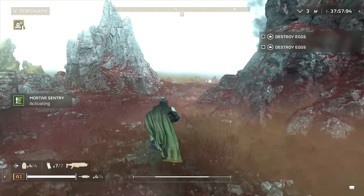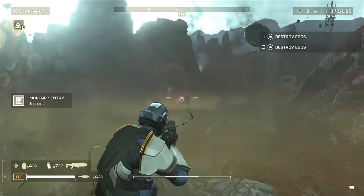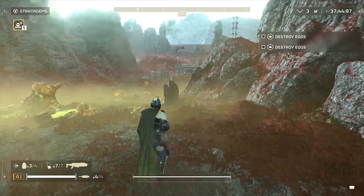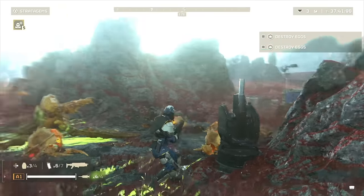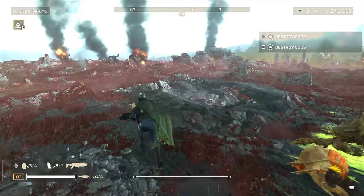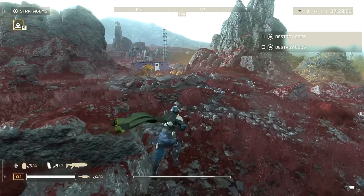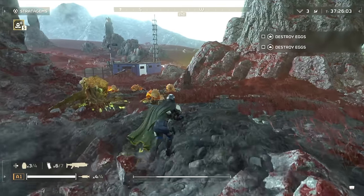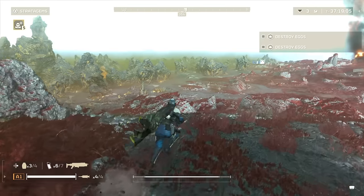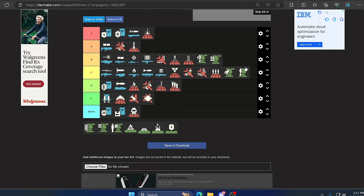Moving on we have the Mortar Sentry. It will get a lot of kills for you but it will also kill you and your friends every single game without exception. It doesn't understand when something was already killed — so let's say there was an enemy near you and you kill him; sometimes almost five seconds later mortars will hit that exact spot. Be careful using this one. I do not recommend it against Terminids. It's good because it can blow up Tanks and Hulk Bruisers, but it doesn't blow up other objectives. You kill yourself and your friends so many times with this one — C tier.